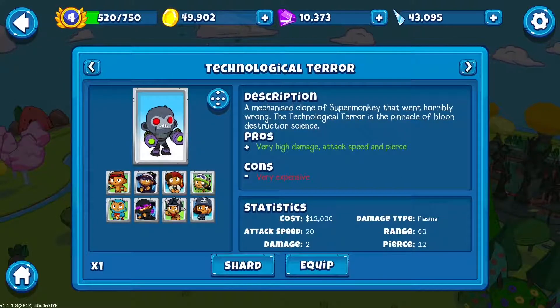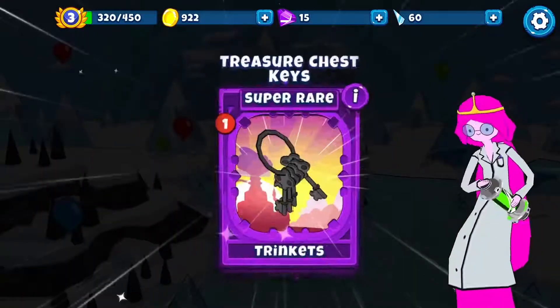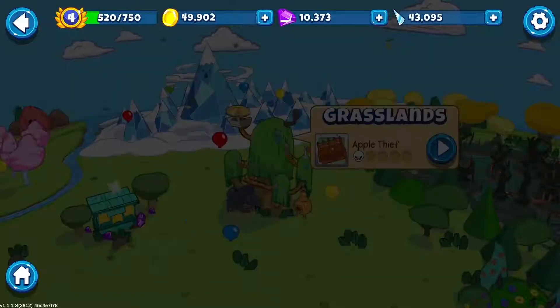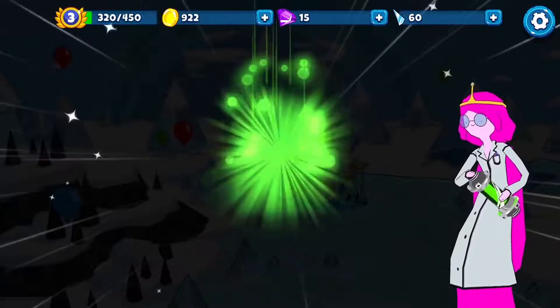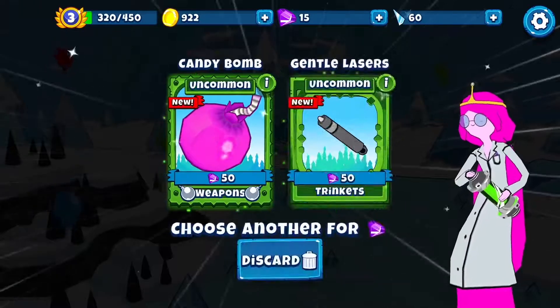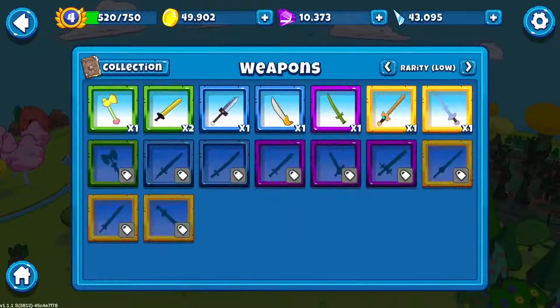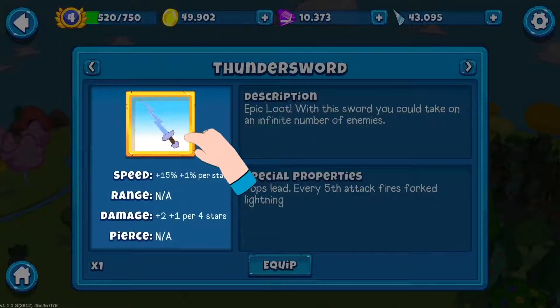Loot is ranked in this order: Common, Uncommon, Rare, Super Rare, and Epic. The more rare the item, the bigger the boost. When choosing which piece of loot to keep, consider the characters in your party and any weaknesses they may have. Is Finn doing lots of damage but attacking a little slow? A speed-boosting trinket or new weapon will make all the difference.